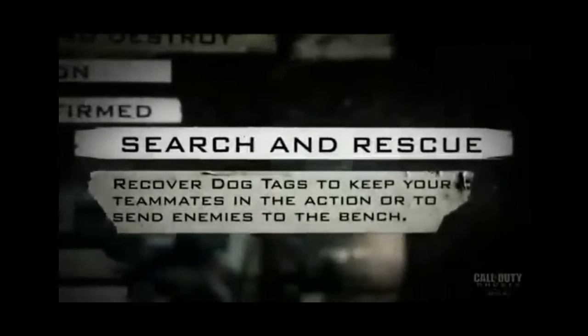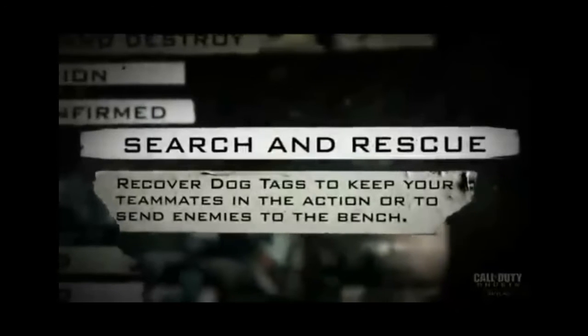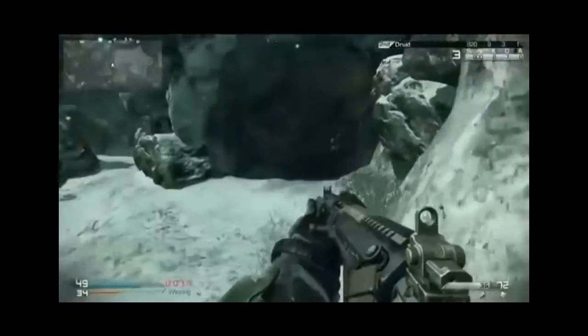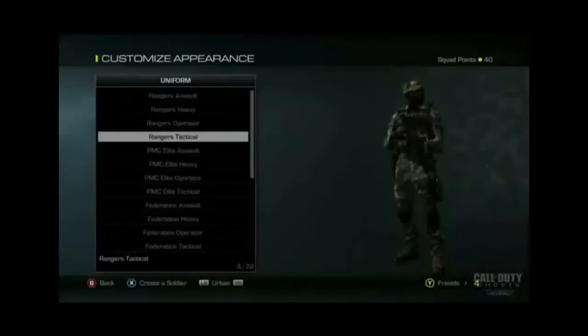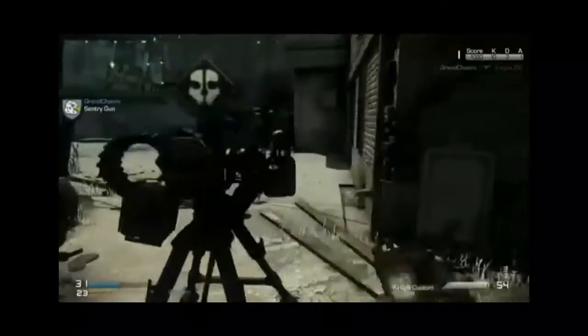There's Search and Rescue, which is like Search and Destroy. I believe there are bomb sites to blow up, but if you die there's a dog tag. If your ally collects your dog tag you respawn, but if the enemy takes it you're out from that round — so it's like a normal Search and Destroy but with that respawn mechanic.